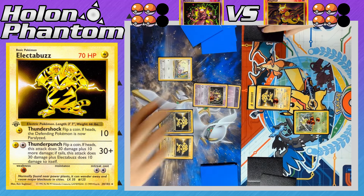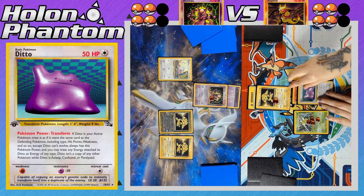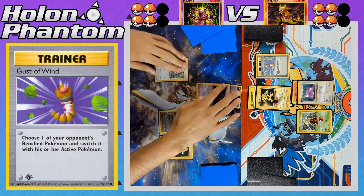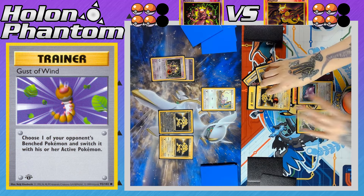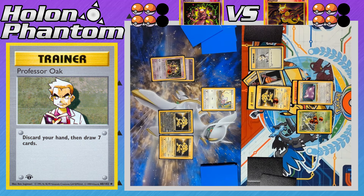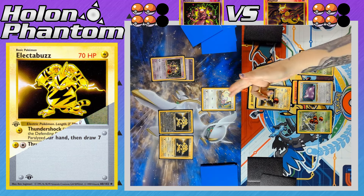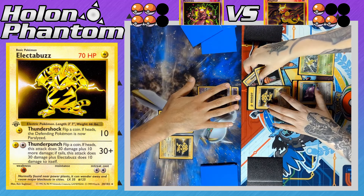The Mewtwo player simply attaches a Psychic Energy to Mewtwo and passes. Mewtwo recovers from paralysis, and the Magmar player benches a Ditto, which gets a Fire Energy. Ditto has a Pokémon Power called Transform — when in the active spot it copies the opponent's active Pokémon, with any attached energy acting as Rainbow Energy. A Gust of Wind brings up the opposing Rattata, Electabuzz gets two Plus Powers, then Professor Oak draws seven new cards. The player benches a second Scyther and attacks with Thundershock, taking the KO against Rattata for their third prize card.